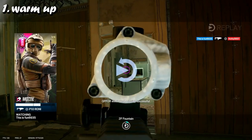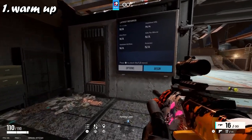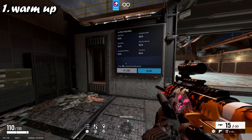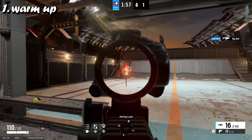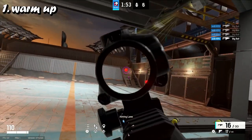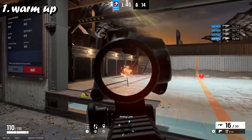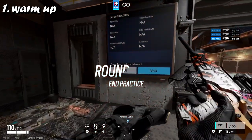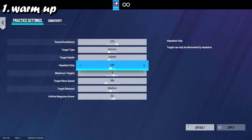Another warm-up option is the shooting range, which now has a third area. For the shooting range, I have the target set to dummy. I don't really like using the balls — they're good for snapping to a target, but I prefer the dummies because they are the same size as actual players with 100 HP. You could set it higher if you want, but 100 HP is fine.